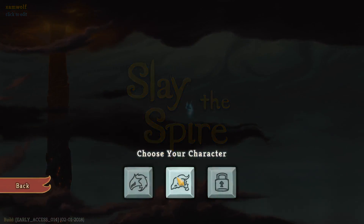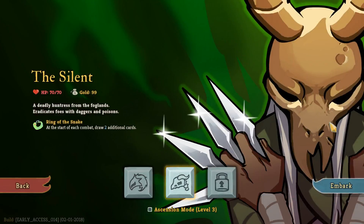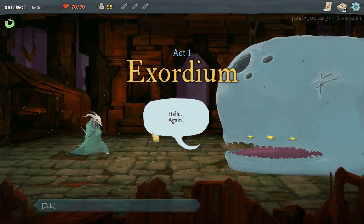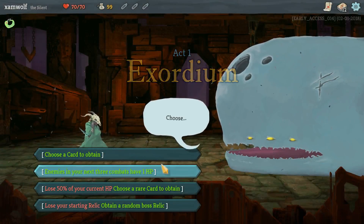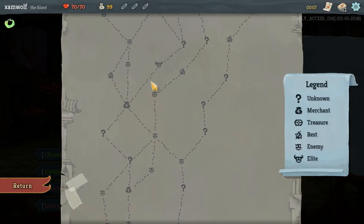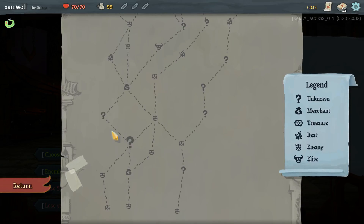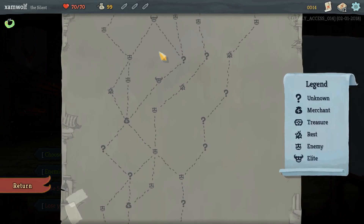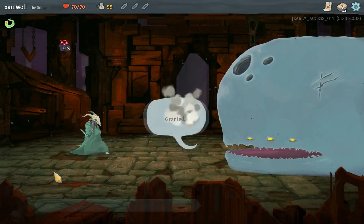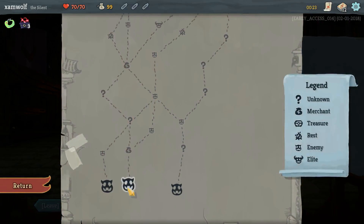Hello everyone and welcome back to some Slay the Spire. We'll go for Silent again. Let's embark. Enemies in 3 combats have 1 HP — that's 1, 2, 3. What the hell — if we don't get any combat in these question marks, we will get 2 free elite fights. Can't say no to that.